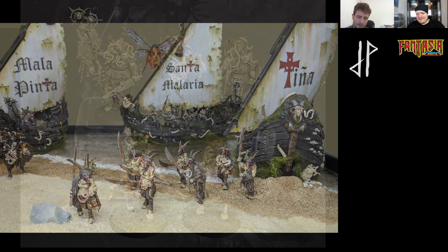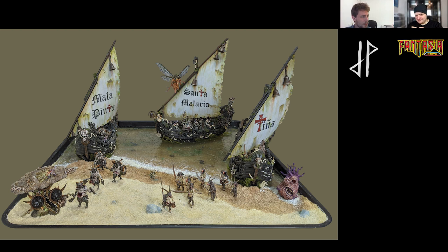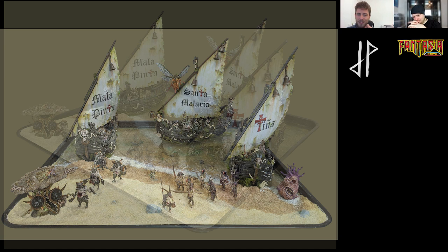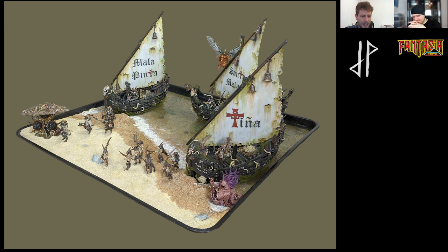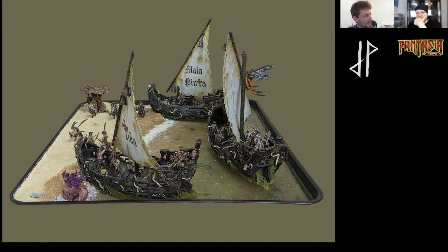The ships are called the Mala Pinta, the Santa Malaria, and the Nina — part of a pun, actually. I was with my girlfriend having dinner — she's Spanish — and we were talking about Christopher Columbus, how in Spanish school everybody has to learn the names of his ships: Santa Maria, Nina, and Pinta. I said something that sounded more like 'Santa Malaria' than Santa Maria, and we got talking about having a Nurgle-themed army based on the story of Christopher Columbus. It was quite organic, really — no pun intended.